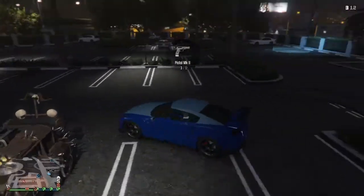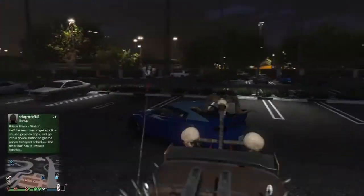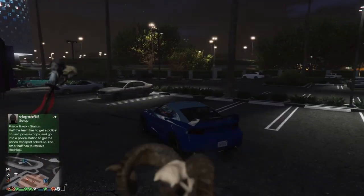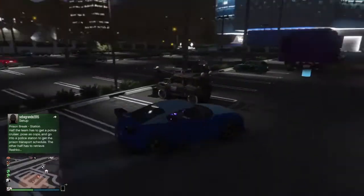To start us off, you're going to have an Elegy stored in the back of your MOC. You want your friend to get inside the Elegy and take it outside. Then, you want your friend to open up the PlayStation Store and go onto the Shark Card menu. Once your friend is on the Shark Card menu, you guys want to drive back to your MOC and hit right on the D-pad to go into the MOC.